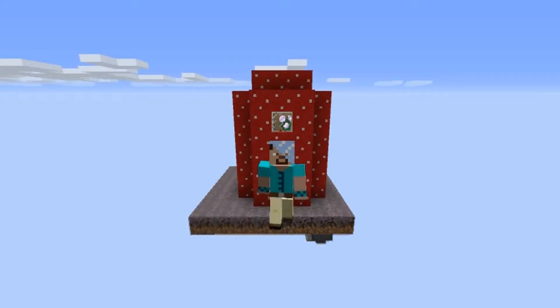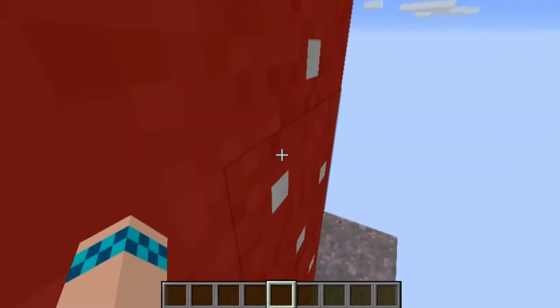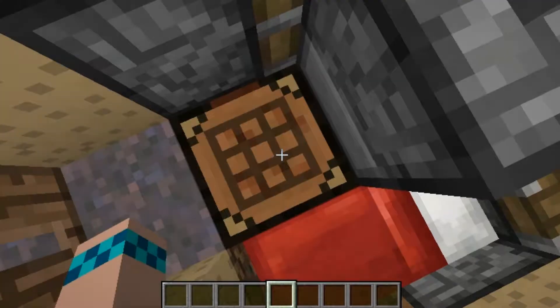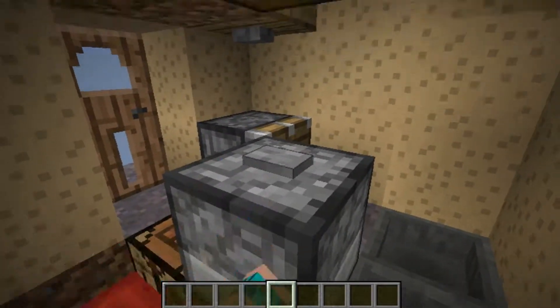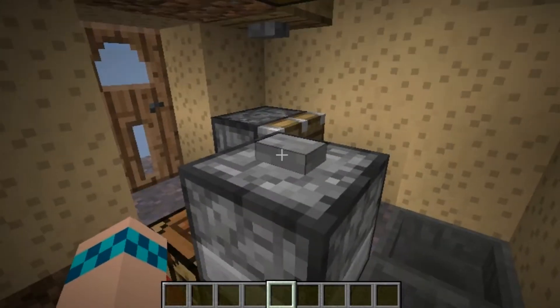I filled up the entire house. As you can see, there's a flower inside — we'll get into that soon. There's nothing special with the door. Inside we have a crafting table, our bed, and a shulker box storage system. We can press the button to push the shulker box over and it gets cycled through.